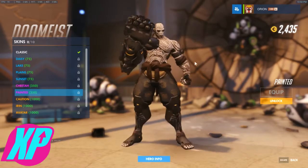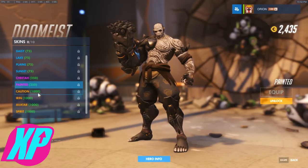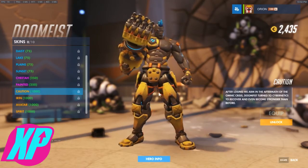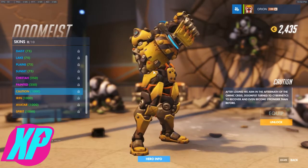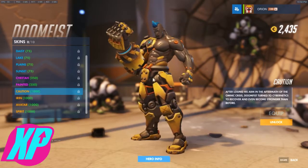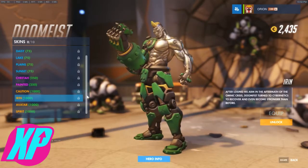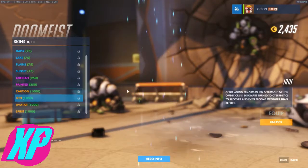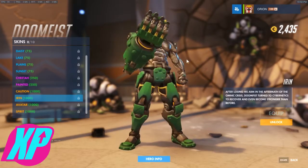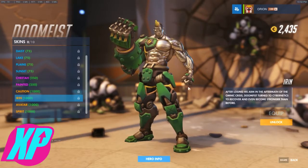I like that one more than Cheetah — yeah, this one for sure. Now we get to the legendaries. We've got Caution — what is that, robot man Doomfist? Cool mohawk! Let's see Irin — whoa, that's really cool. I think I like this one, although the colossus-style metal skin is pretty cool too. Kind of like if Floyd Mayweather and Conor McGregor did the fusion dance and were a robot — that's what they'd look like. The robot legs are pretty cool too.